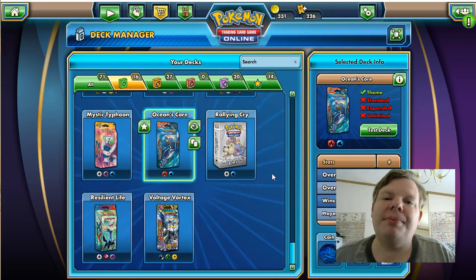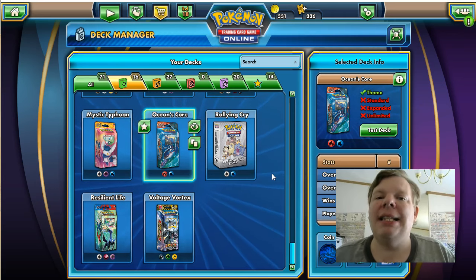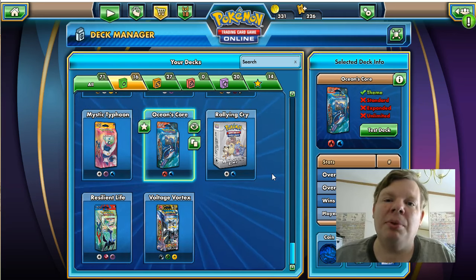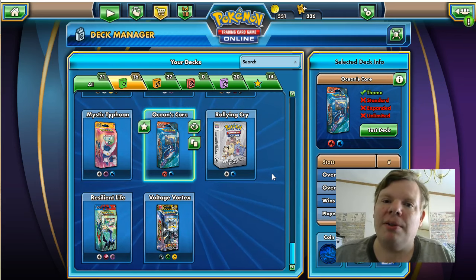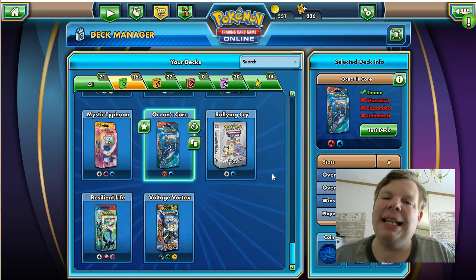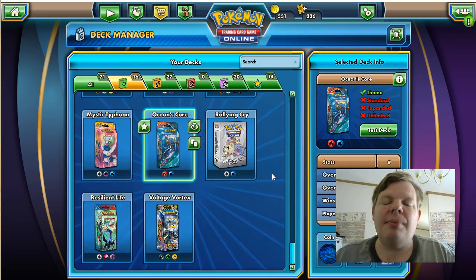That leaves us 30 cards: 10 is energies, 20 is Pokémon, and 30 is trainer cards. This includes supporters, item cards, stadiums, and tools all put together. Usually, close to half of those should be supporter cards, so you should be playing around 12 to 15 supporters in your deck. Again, that's not a hard and fast rule — sometimes you can get away with less, sometimes you need more, depending on how your deck plays.